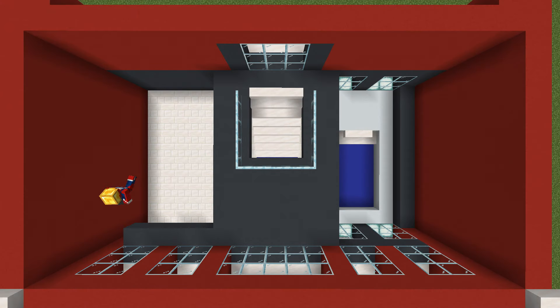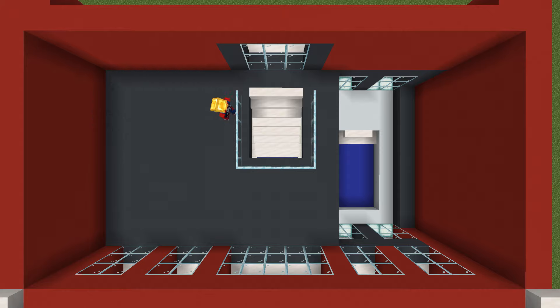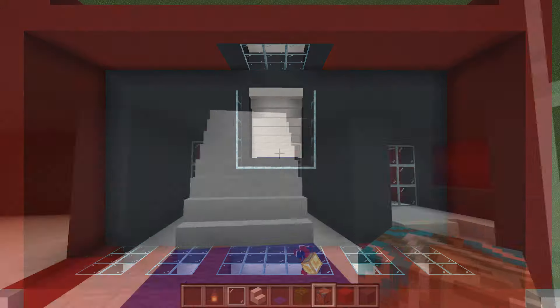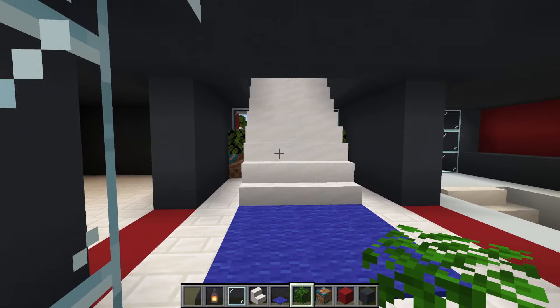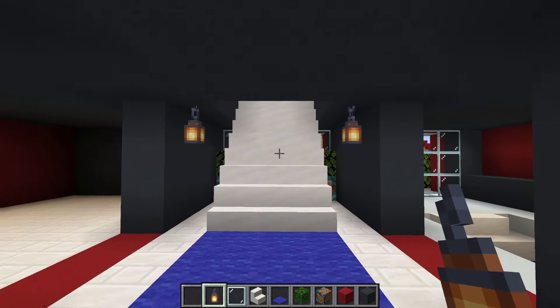Then we can simply fill all of the remaining space in using grey concrete. In the entrance area we also want to add some potted plants in the form of a brown terracotta with an oak leaf on top, just in front of the back pair of windows like this. We then want to add lanterns left and right of the stairs just like so.